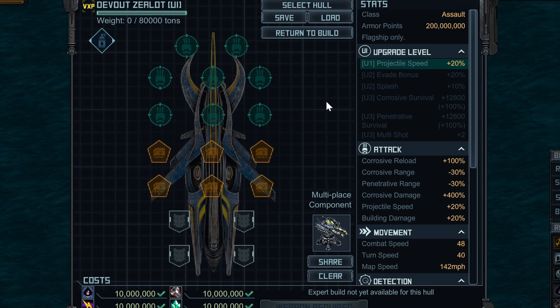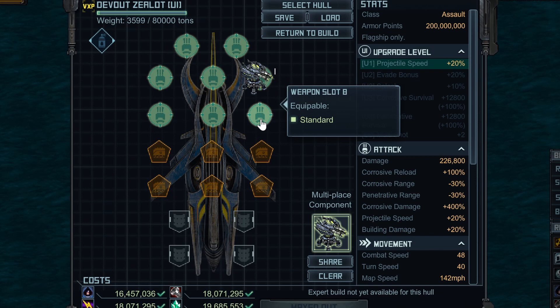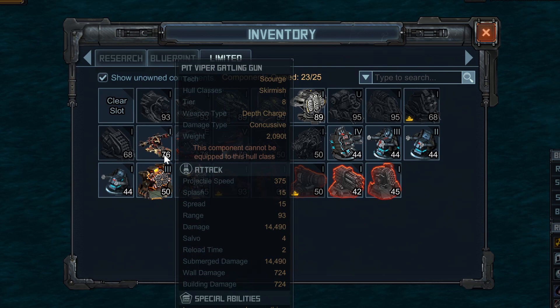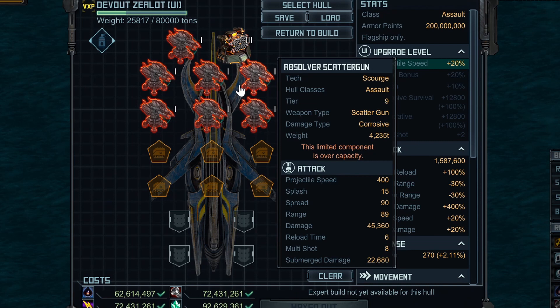Starting out here, I'm just in shipyard design mode, so things are going to show up as over capacity or I don't have enough of them. I am using a Devout Zealot, but you can use whatever Zealot you want. Starting out with weapons, I'm going to put on seven limited Absolver Scatterguns. If you don't have those, you can use the Pensioned Scatterguns, but you will lose damage. I'm putting seven of those on the ship and then one Missile Defense System 3. You can't put all Absolver Scatterguns on because the hull will go overweight after everything else is added. That concludes weapons for most of our ships.